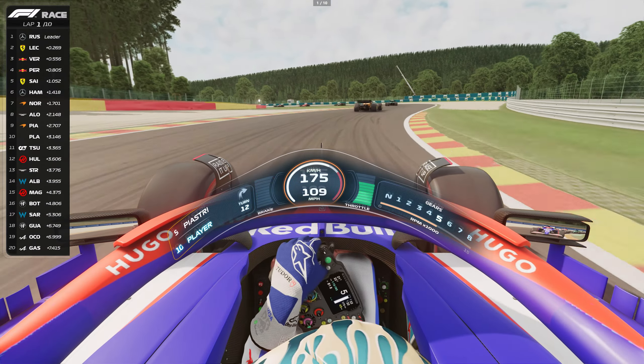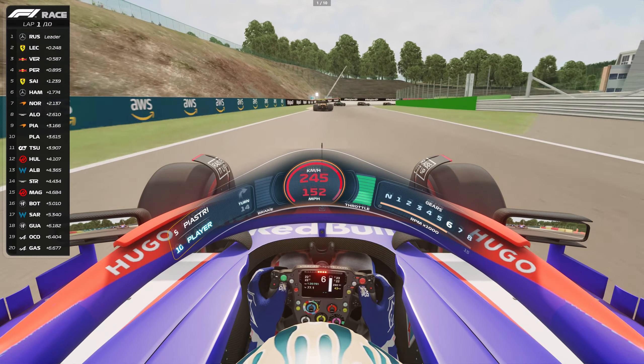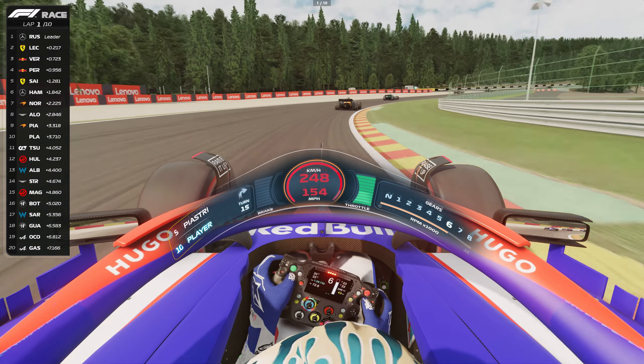Fun fact: Daniel Ricciardo loves a good joke. His favorite prank is to scare his teammates by hiding behind doors. Let's try to use the slipstream here and pass these guys.